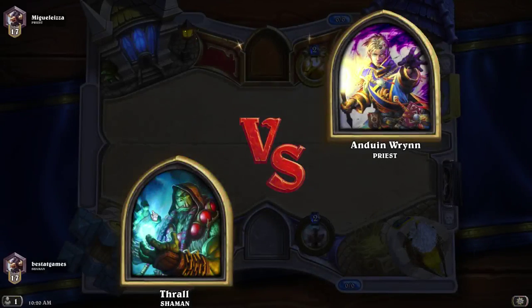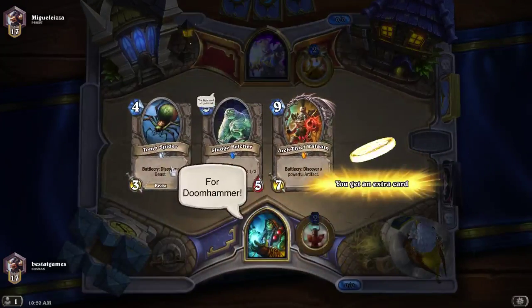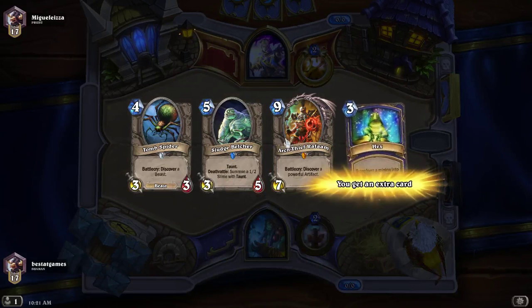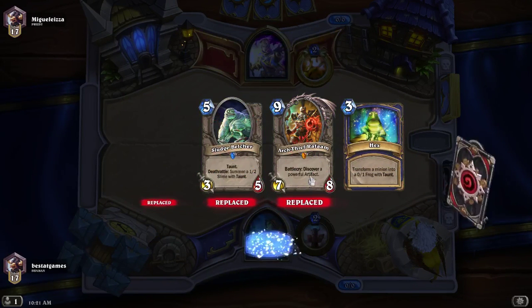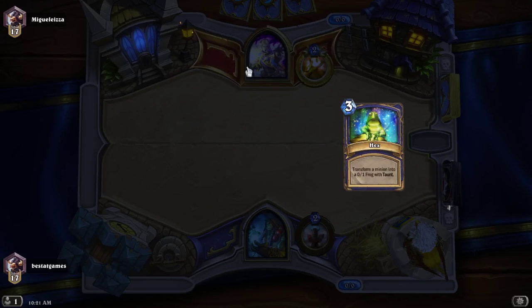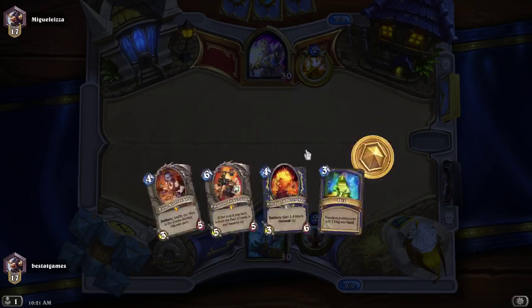I figured this would be a doable challenge, but also kind of tricky, because you can't put in the classic set, and the classic set is where most of the good cards are. We're going to toss those three back because we need early game cards. I'll keep Hex because it's against a priest. I didn't really get any early game cards — good job.